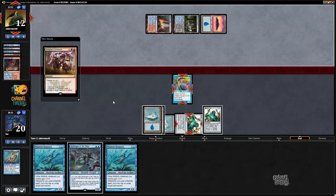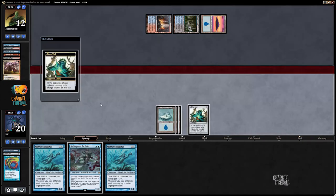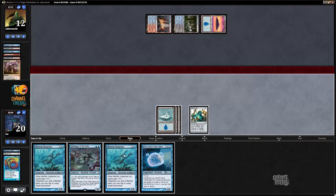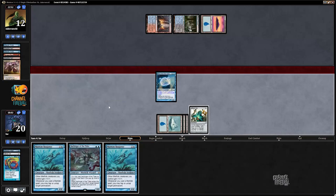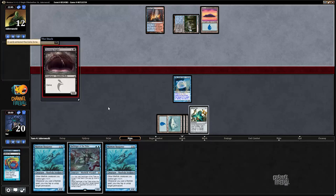Kolaghan's Command - discarding and killing the Vial, that's pretty good. Land - Kira! Kira's great - once you resolve Kira it kind of makes all your problems go away, or at the very least it makes it so your opponent has to spend a lot of effort on killing it. Here comes a Tasigur or a Gurmag Angler.